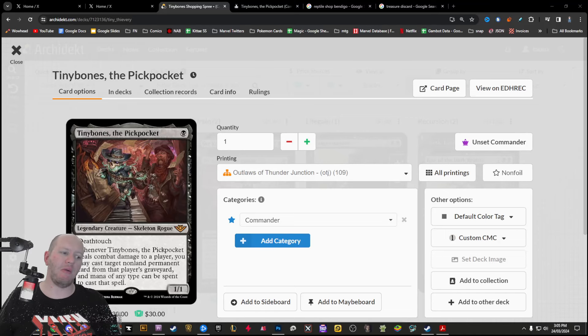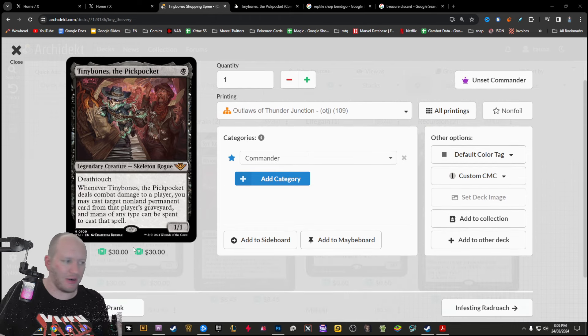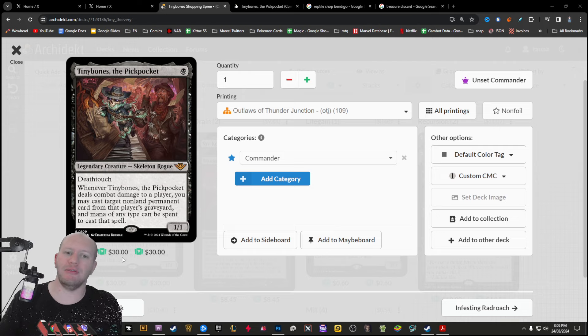Hey guys, this is Tawner and today we are making a deck around Tiny Bones the Pickpocket, the most adorable little commander — or at least I think he's going to be a decent commander coming to us with Outlaws of Thunder Junction. This is an upcoming card, not released yet, so the price — just ignore that because $30 is just a placeholder price for now.